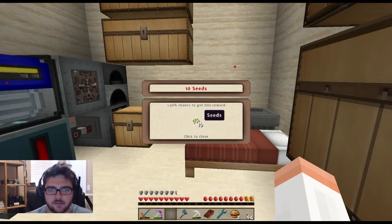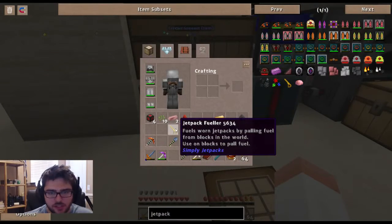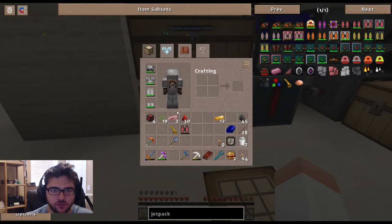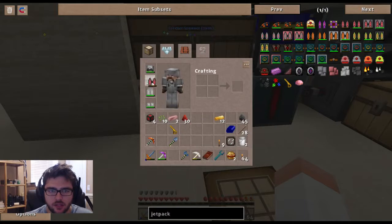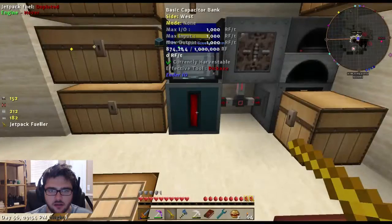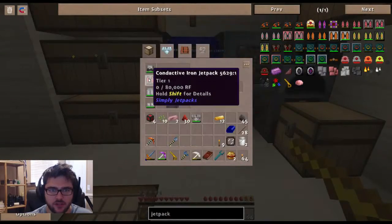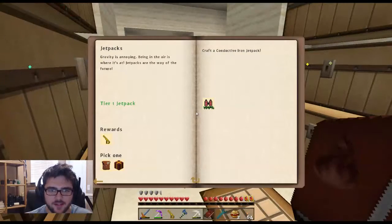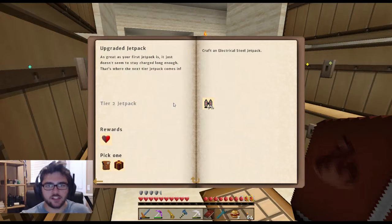Ten seeds - okay, it's been worse. There's also a jetpack fueler: it fuels jet packs by pulling fuel from blocks in the world - use on blocks to pull fuel. Let's try it... no, that did not work. It obviously wants us to upgrade the jetpack.